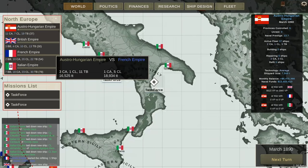Hey guys, Stealth here and welcome back to episode 2 of the Austro-Hungarian 1890 campaign. I'm doing this one without Admiral's Logs because it's still a beta version and I'm not really sure how long this one's going to last, so it's going to be hard to wrap a story around it.